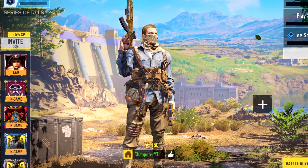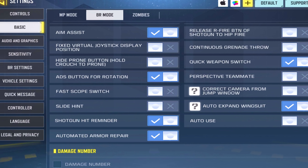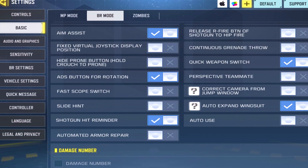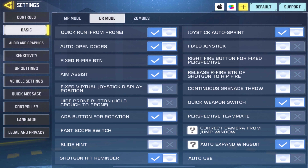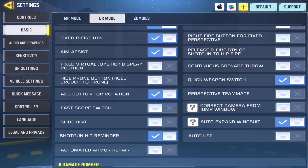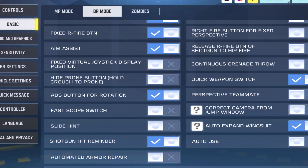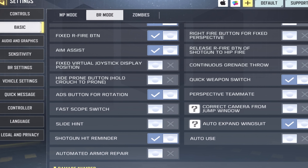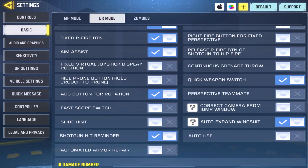Comment down below if you want to see a HUD layout video. Starting off in the basic section: aim assist on, ADS button for rotation on, shotgun hit reminder shows how much damage you're doing with a shotgun. Automated armor repair I think you should have off. Joystick auto sprint — I like auto sprint on for rotating to zone. Fixed joystick I don't like, so I use a floating one. Continuous grenade throw — definitely don't have that on, because it throws the grenade immediately when you press the button. Quick weapon switch — have that on. Auto expand wingsuit automatically pulls out your wingsuit when falling from height; if it's off you need a separate button to activate it.